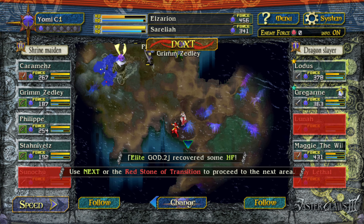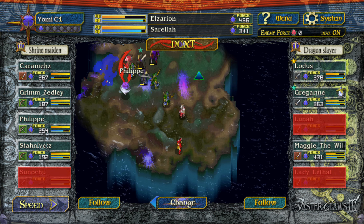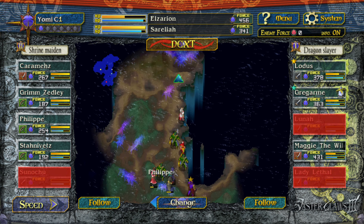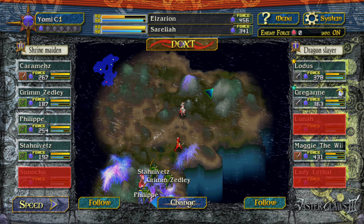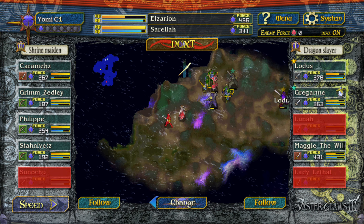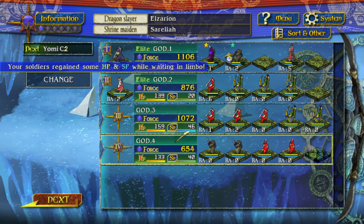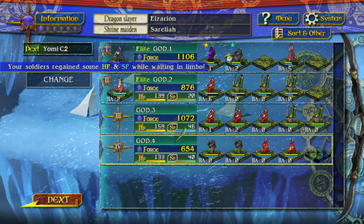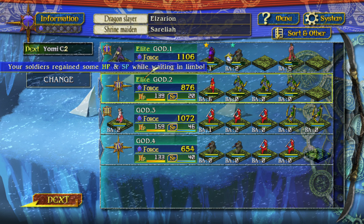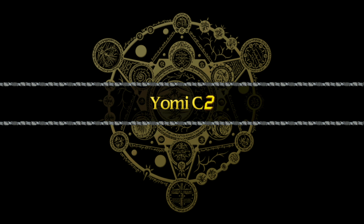First area complete. That was pretty rough — not gonna lie, they had us in the first half. Area complete. It's probably not any more loot. We lost some important characters, that's going to be tough to make up for. Yeah, our platoons are weakened. Let's have this one for Shrine Maiden — and yeah, that's it.